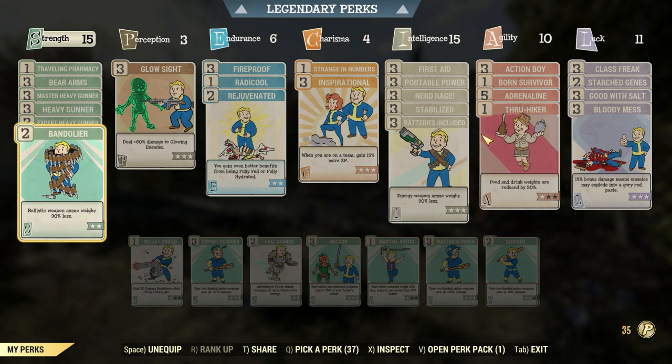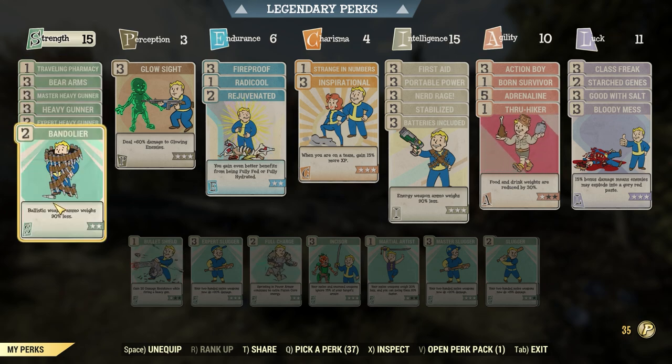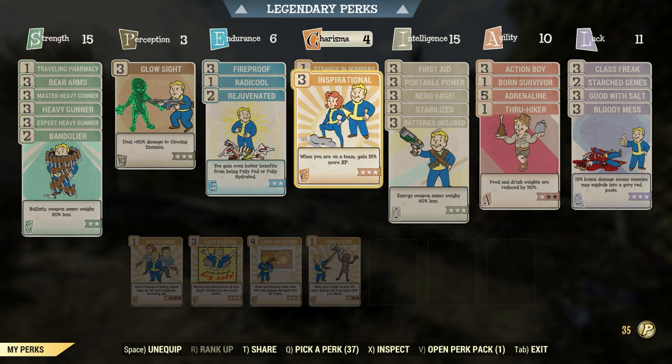For example, if you need more carry weight, they could have Traveling Pharmacy or Bandolier as one of their shared perks. Something like that can make your gameplay a lot easier. If you're on a team, you may as well put Inspirational on — I always keep a Charisma of at least four on all my characters.